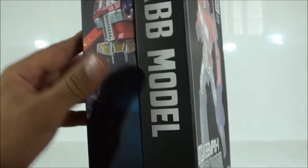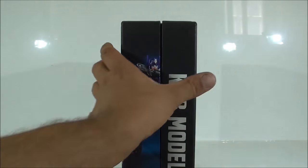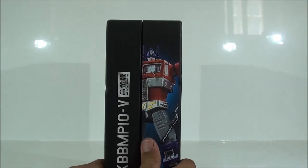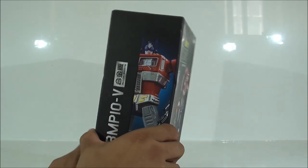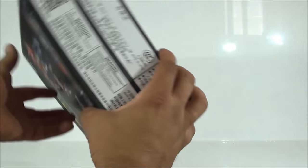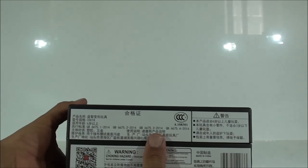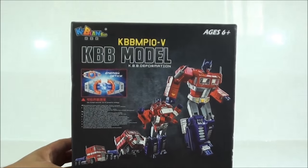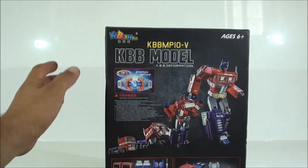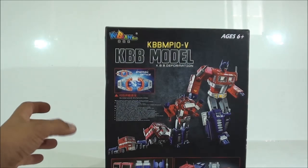Tiene partes metálicas y es KBB Model, KBB Format. Si ven ustedes el lateral de la caja, también pone KBB Model y ven una imagen bastante bonita de la figura. En el otro lateral tenemos otra imagen que queda realmente bonito, porque la caja se abre así. Ustedes se quedan muy bien con esta forma de presentar la caja de ellos, realmente muy buena. Aquí vemos también otra imagen de la figura y por la parte de abajo, típicas recomendaciones y otro código BIDI.